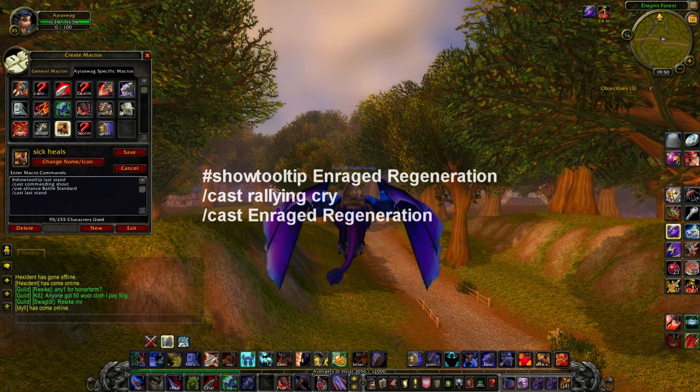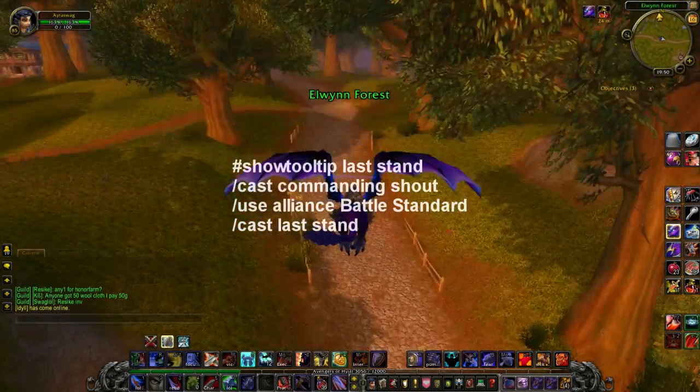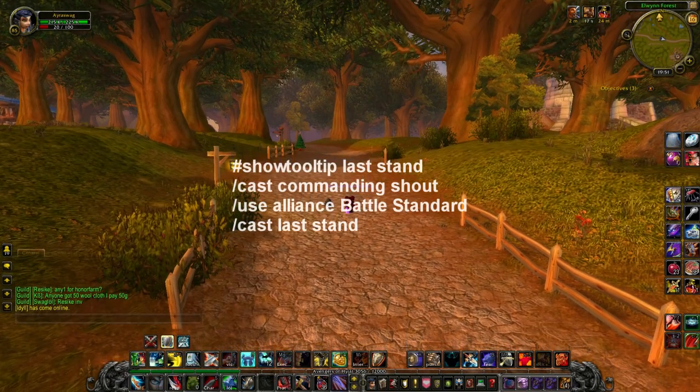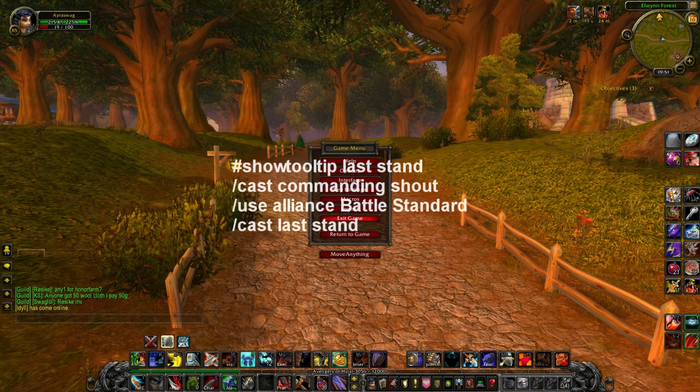My next macro is my HP one for battlegrounds and arena as Protection. It's really nice in battlegrounds because I've got an Alliance Battle Standard. It is: show tooltip Last Stand, slash cast Commanding Shout, slash use Alliance Battle Standard, slash cast Last Stand. I'll fly down and show you — 225k health. It's pretty damn good, that's just with my own self-cast.